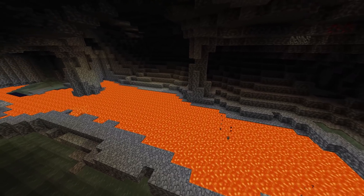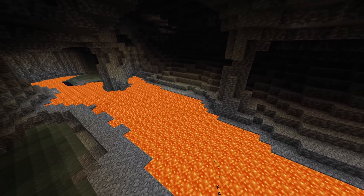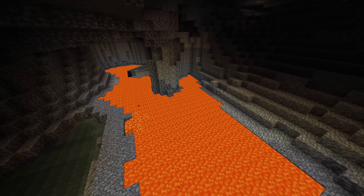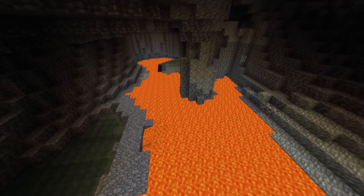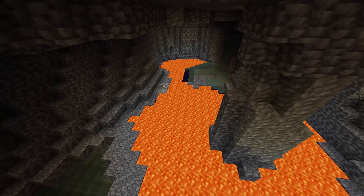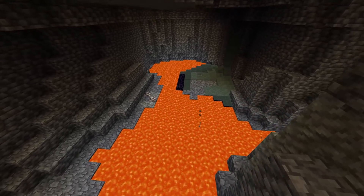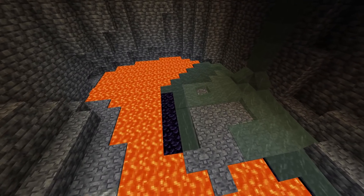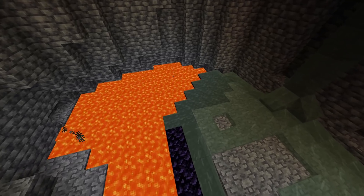Carvers have a new field called 'aquifers enabled'. It is a boolean value and it is set to false in all of the vanilla carvers, including the prototype ones. The emerald ore feature has been renamed — it is now called 'replace single block'. And there is a new field in noise settings: 'ore veins enabled'. It's a boolean field and of course it is only on in the preview datapack.